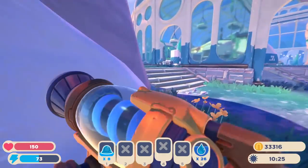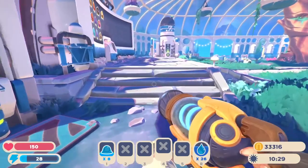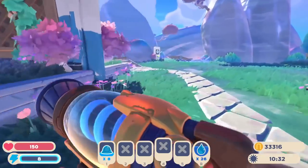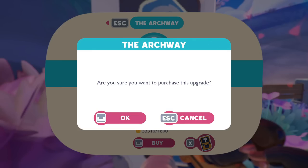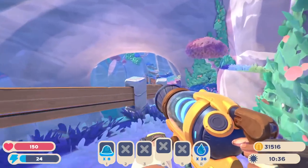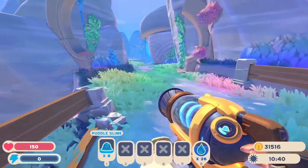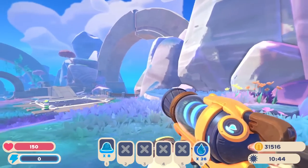Running back over this way, I want to open up our new area - the archway - and that'll be pretty cool. Beyond that there is one more area to grab, but I want to save that for some other time. Over here, the archway: an expansion to the conservatory set amongst ancient ruins and fields of rainbow grass. So let's grab that and take a quick look around. I'll set up some more of our puddle slimes, but if there can only be three per puddle, I'll probably just do one more worth. It's a very cool area.